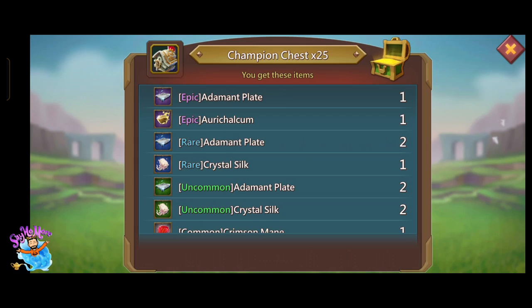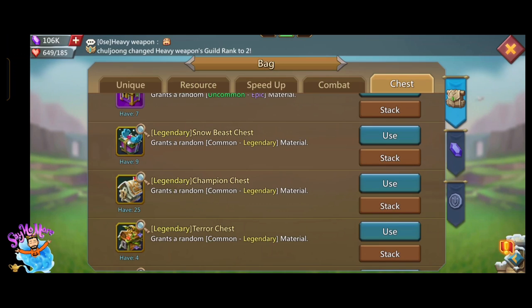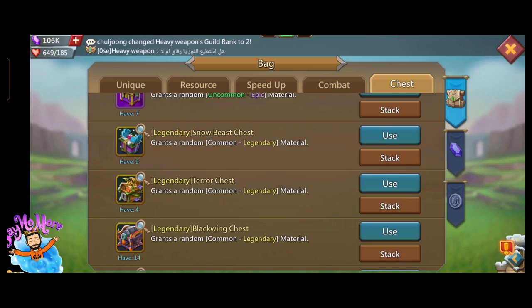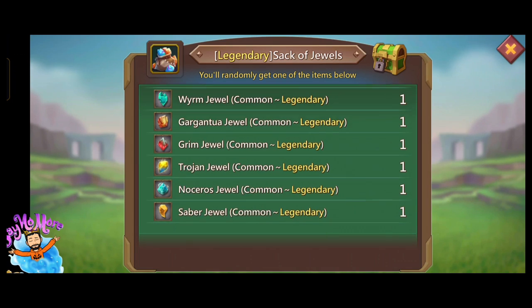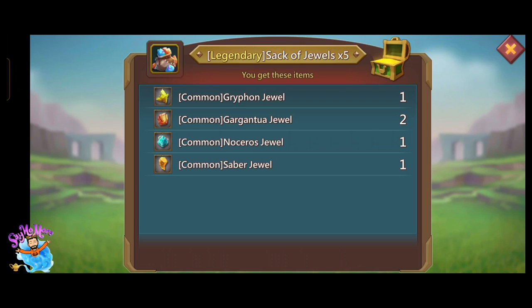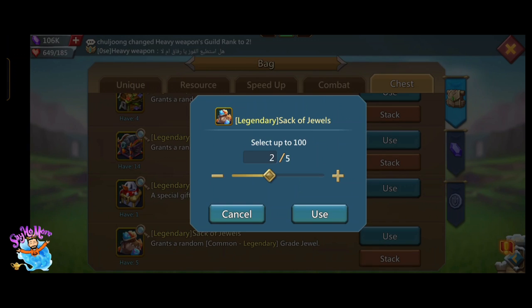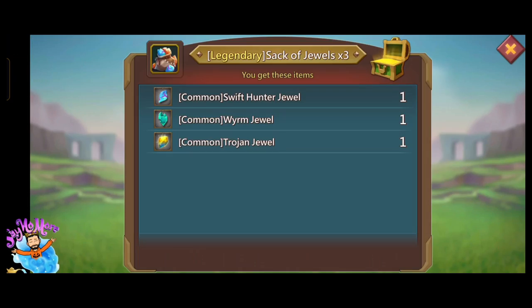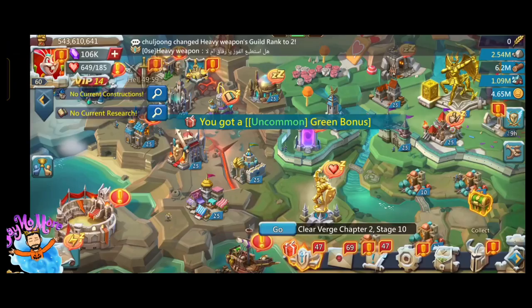The drop rate from the chests I got from the puzzle event are very bad, as always. The jewel chest and champion chest drop rates are also bad, so you can't expect too much from these boxes.